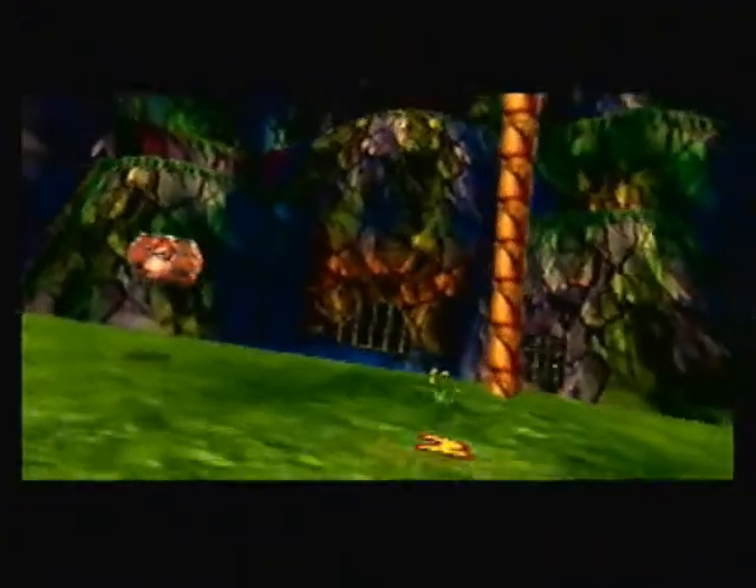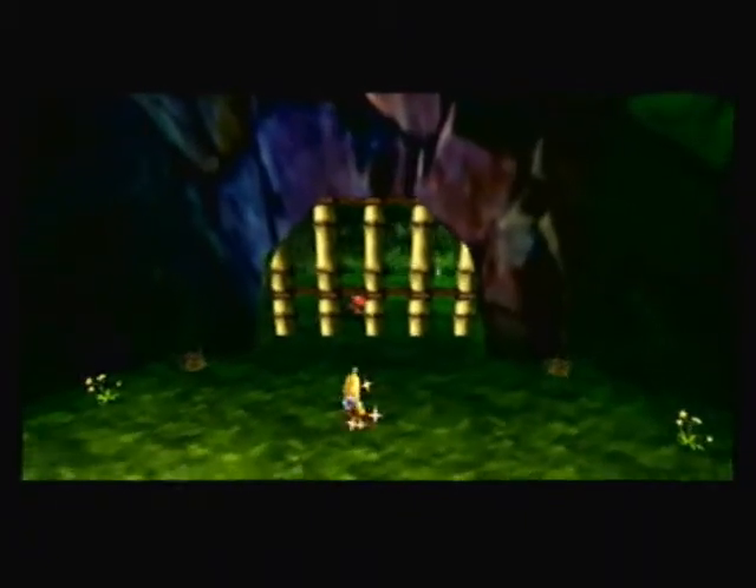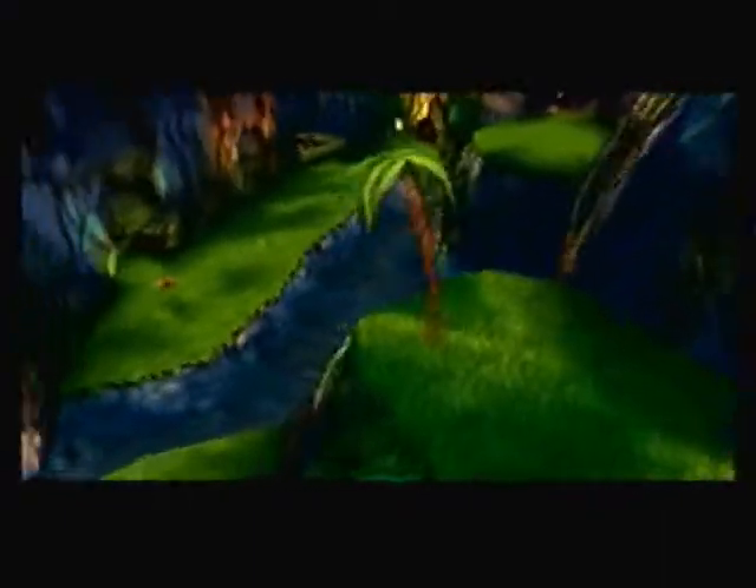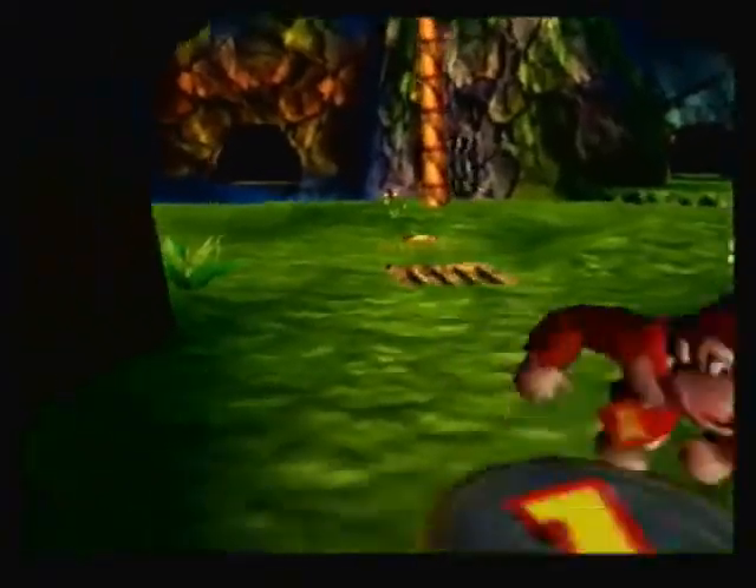This is the main part of the level — we will rarely be going back to the first part. We see Diddy Kong trapped in a cage, and he's telling you to help him. Then Squawk is going to come and tell you to help him too. It's very annoying to see Squawk all the time.